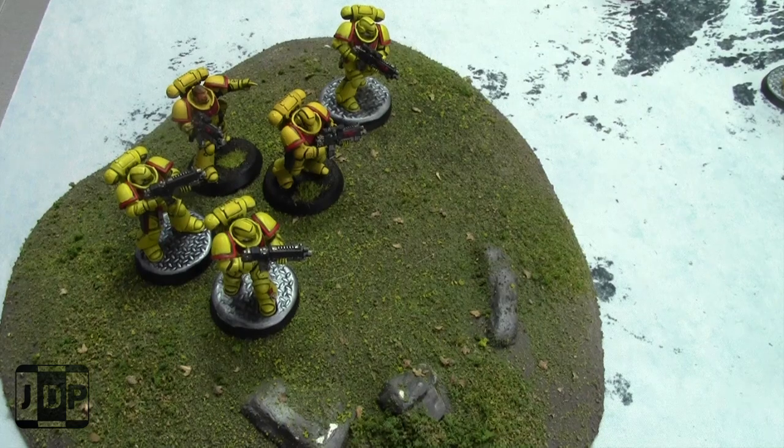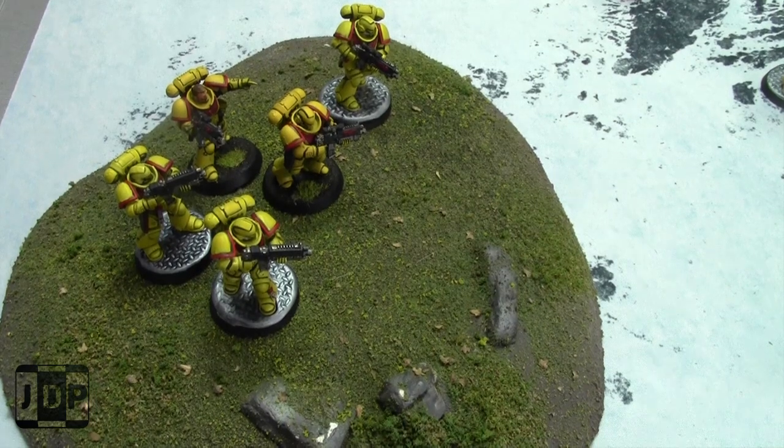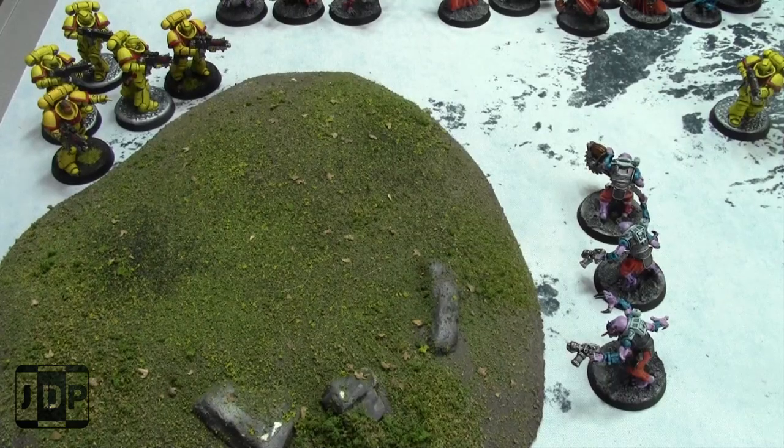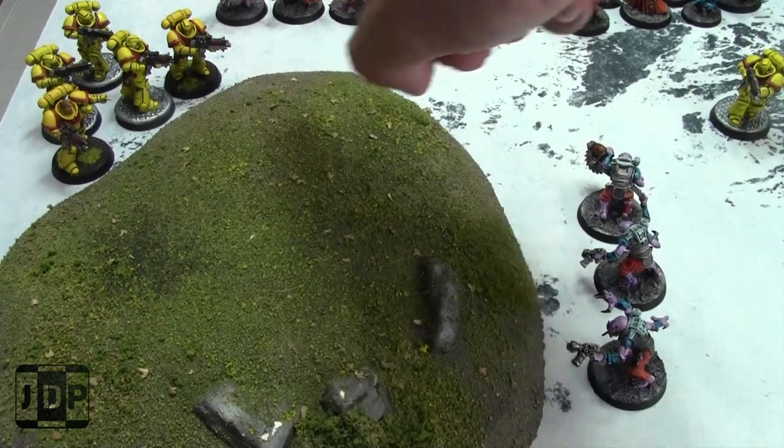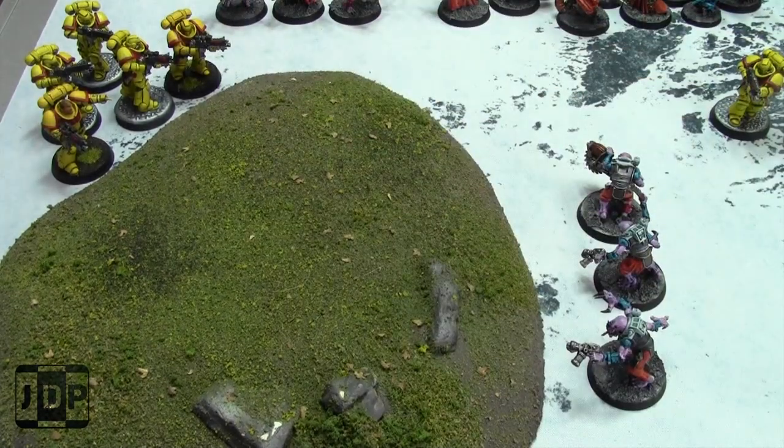Models use normal rules to determine if models behind hills are visible. For example, if they can see each other over the hill they can shoot at each other or assault each other. In this case, the Genestealers and the Space Marines can both see each other over the hill, allowing them to shoot at one another.